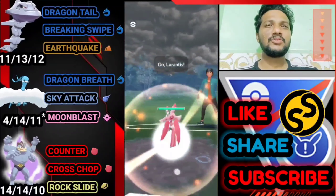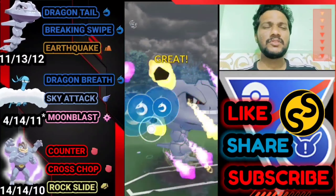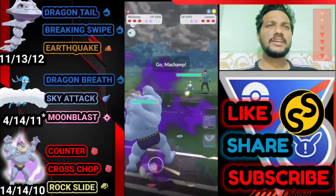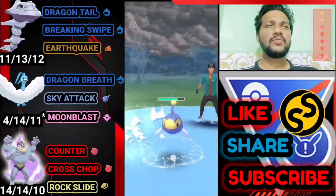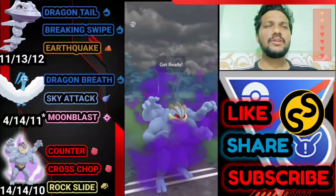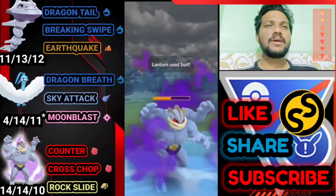Moving on to this one — Steelix versus Lurantis. Great start but Lurantis has Superpower. Going for Breaking Swipe to apply attack debuff so I don't need to shield — you can survive one Superpower even though it's super effective. He brings out Lanturn so bringing out Machamp. Shielding here. Cross Chop energy gained twice — delivering back-to-back Cross Chops. He uses his shield. Going for another one and winning the Machamp vs Lanturn battle. He uses both shields.